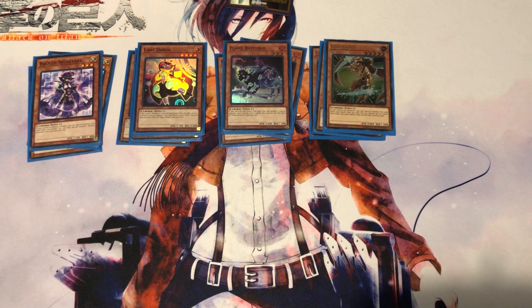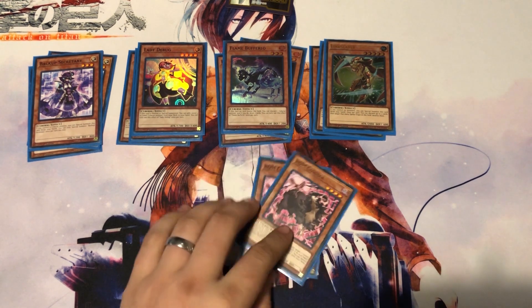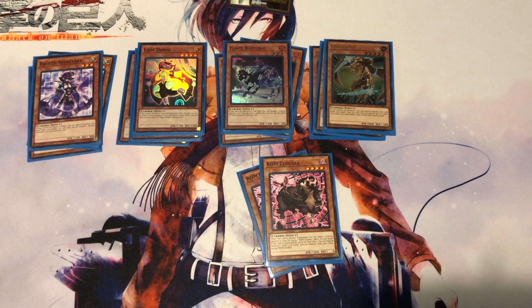Two copies of Ram Clowder — 1800 attack Level 4. When normal summoned, target a Cyber monster in your graveyard and add it to your hand. If destroyed by battle or card effect, special summon a Level 4 or lower Cyber monster from your deck. It's a good way to get back Backup Secretary, Flame Buffalo, or Lady Debug into your hand and also to get further plays going. I thought I had more copies but two is what I have.